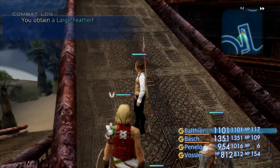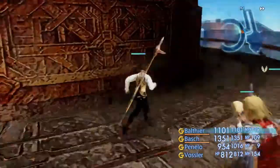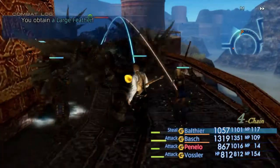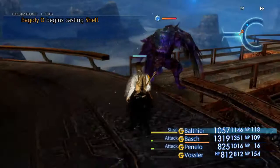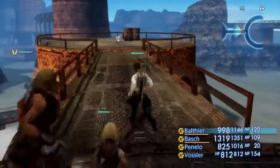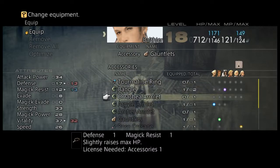I'm basically waiting for the next time I get into an encounter so I can see for myself if I still have quickening options or not. I think I did catch a glimpse at it, and it does seem like I don't have the quickening learned. What it may be is that it may display I have a quickening bar, but I don't actually have the quickening learned anymore - at least not until I go back into the license board and relearn it.